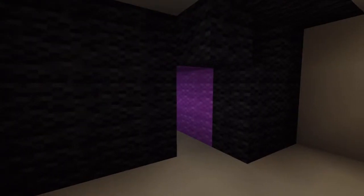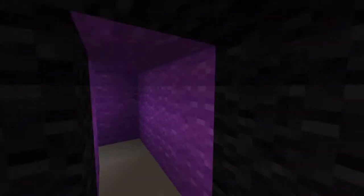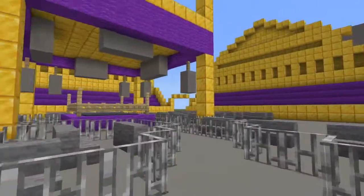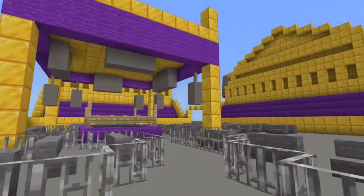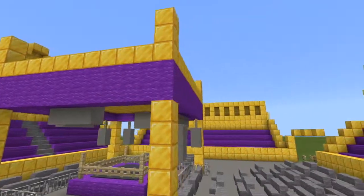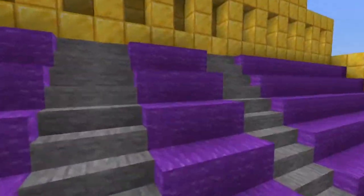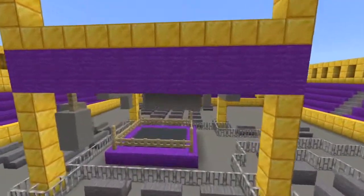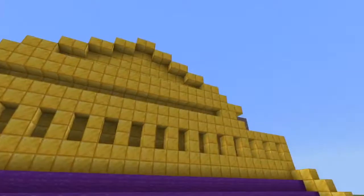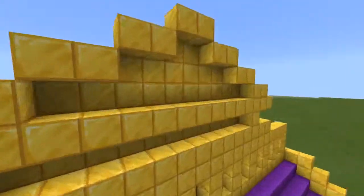What's up guys, it's me here, and today I'm going to start with a Minecraft creation. Today's will be the Wrestlemania 9 arena. This place took place at the Caesar's Palace in Las Vegas. This is what the arena looks like — I think it looks actually awesome.